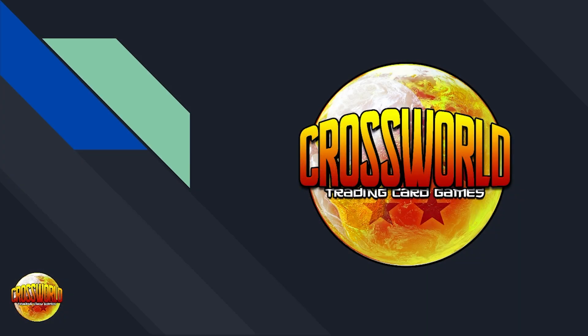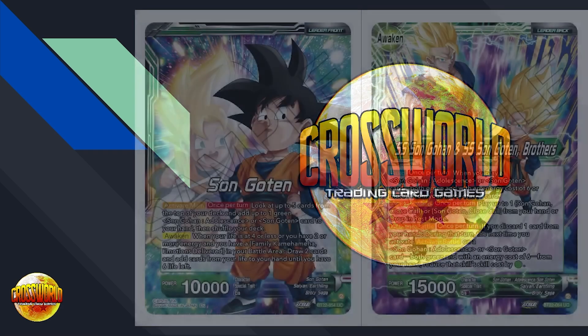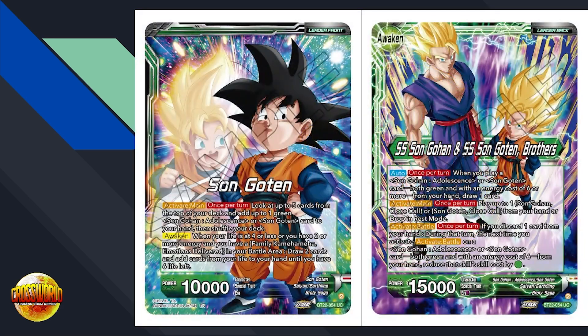Welcome back, Dragon Ballers. We're back with Set 22 reveals, going over more green stuff today. We're covering the Gohan and Goten Brothers archetype out of Set 22. This deck honestly isn't as impressive as Green Broly at first read, but it's definitely a lot more impressive than the several past years of green archetypes. Green is getting a much better treatment than it has in the recent past.